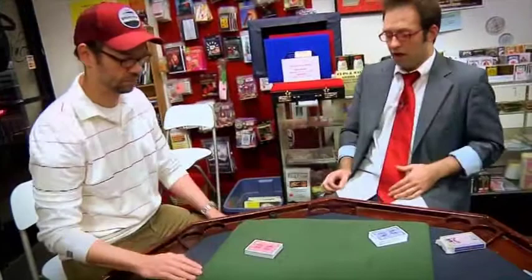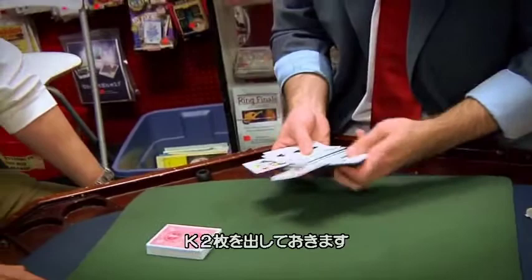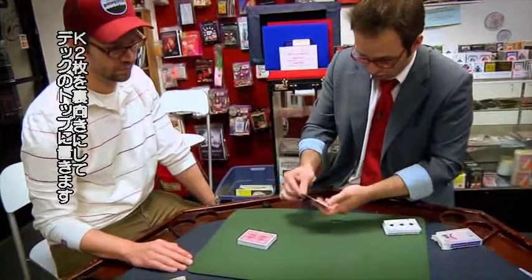Now just name any card from the deck. Two of diamonds. Okay, I'll need that because I need to take some cards out of my deck. I'll take the two kings so that we don't mess up with this. My idea is trying to find your card in your deck, but without touching. So I'll need the two kings for this. I'll place the two kings together, face down on top of your deck.